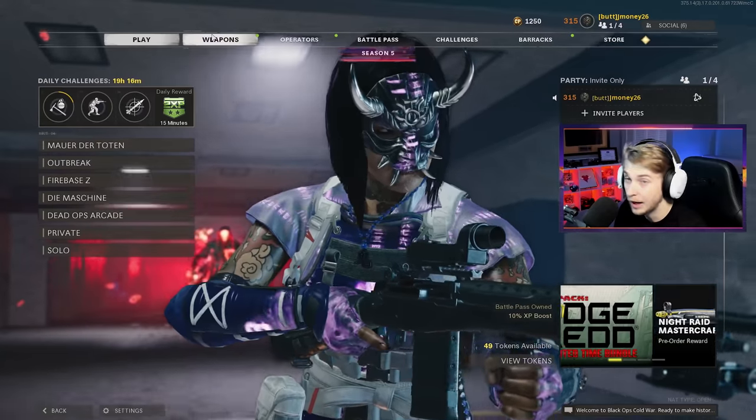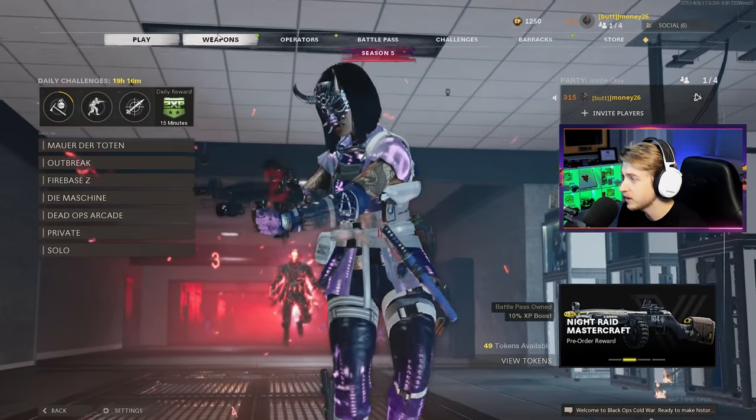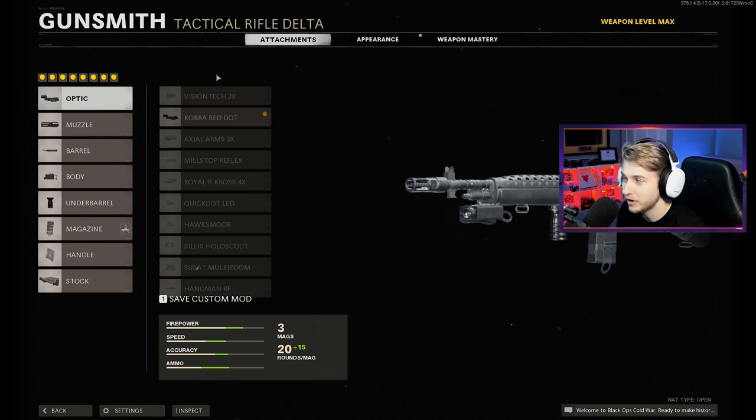What's up guys, we're back on Cold War Zombies and today we're going to be getting the DMR Dark Aether. We're getting close to getting every weapon in the game Dark Aether. I think we have this, the KSP, and maybe something else I can't remember, but we're coming down to the wire here.